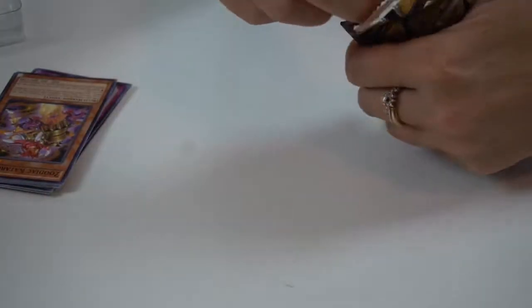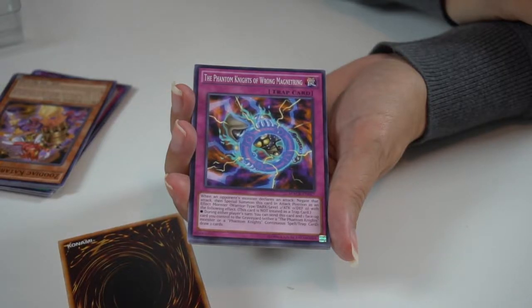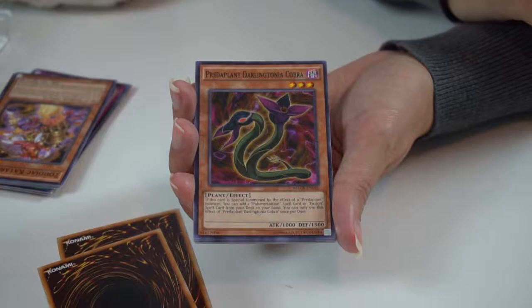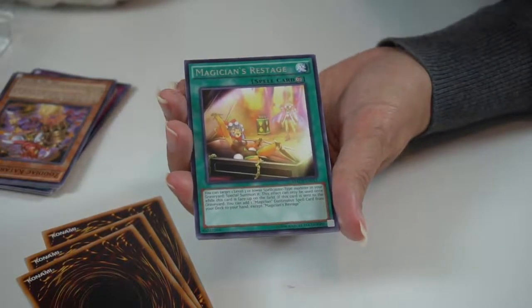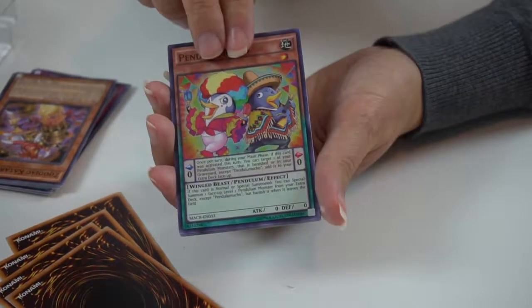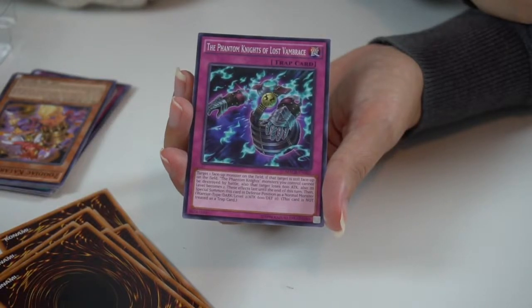And then our last pack — so sad! We just love these Yu-Gi-Oh cards. Let's see what we got in here, hopefully something good. Dinomis Howling — trap card. The Phantom Knights of Wrong. Magna Tring — this is a trap card also. The Predaplant Darlingtonia Cobra — got the cobra out of that. The Phantasm Spiral Assault trap card. Magician's Restage spell card. This one is the Pendulum Mucho — they are so cool looking. The Prologue of the Destruction Swordsman trap card. And LED Ladybug again. And the Phantom Knights of Lost Vambrace trap card.